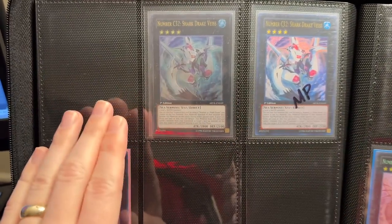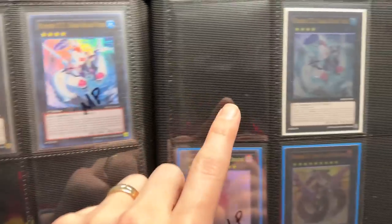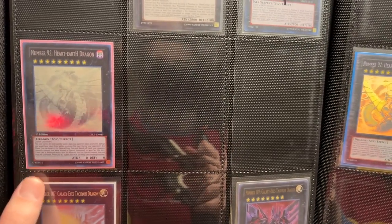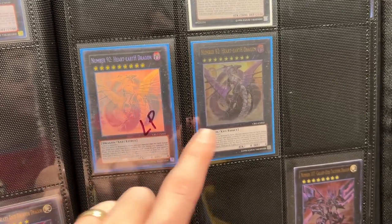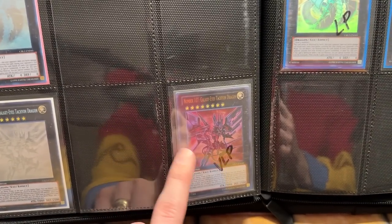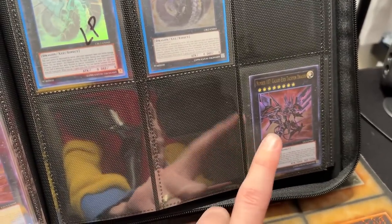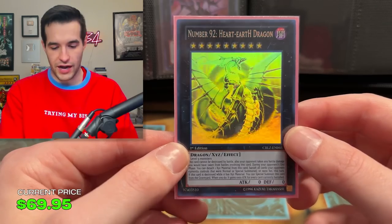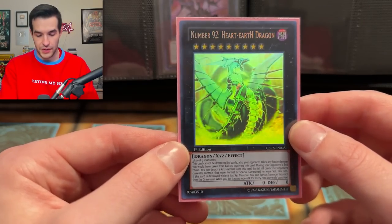Now we're onto the Shark Drake — I don't think we had any of these before. We've added Number 32 Shark Drake from Abyss Rising. We don't have the Ghost, but we do have the Ulti mod play Ultra — we're going to have to replace that. We need another Unlimited Ghost, we have the Unlimited Ulti which I think we pulled. Then we have Number 92 Heart-eartH Dragon — we didn't have before. We have Light Play Unlimited, we have an Ultimate we may have pulled. Then Number 107 — we somehow never pulled an Ultimate or Ultra, or at least didn't keep them. This one looks crazy — and this one definitely has some shift from the Unlimited. This card has some serious, serious pop to it.